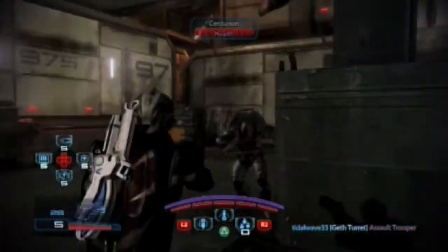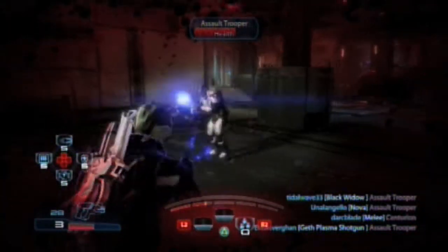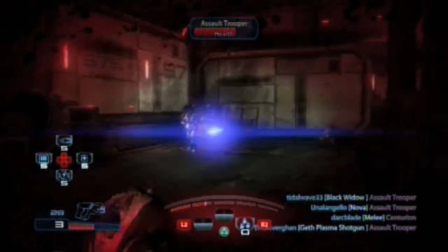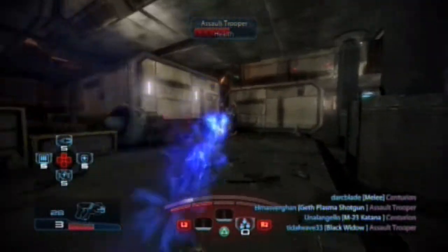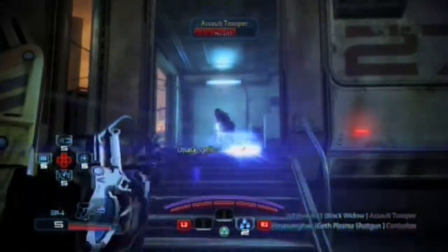As for weapons, I go for a light pistol. You could go for a light shotgun. Having the 200% recharge timer is a nice additional bonus to have with this character, as being able to recharge your barrier with the biotic charge is very handy indeed.